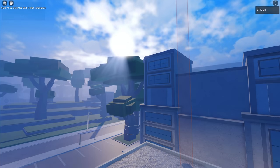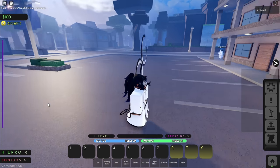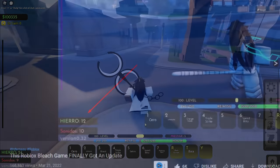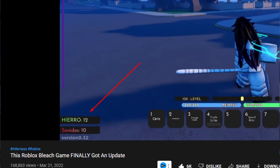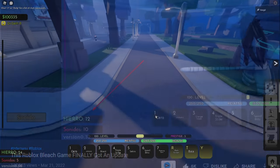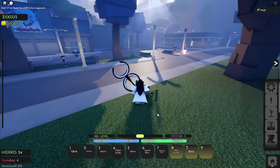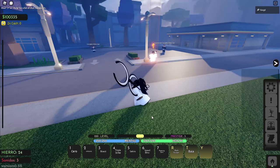We're in game. Take a look at my Hierro — it says 24, which is ridiculous. The base is 12 if you're a Vasto Lorde, but with this res and the second passive you get 24 Hierro since it doubles your Hierro, which is pretty insane. I don't know if that's balanced but we're going to try it in PvP, so that's going to be really fun.